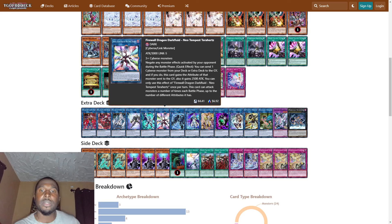We have Firewall Dragon Dark Fluid Neo Tempest Terahertz — it negates any monster effects activated by your opponent during the battle phase. As a quick effect, you can send one Cybers monster from your deck or extra deck to the graveyard; if you do, this card gains the attribute of that monster and also gains 2500 attack. This card can attack monsters a number of times each battle phase up to the number of different attributes it has.